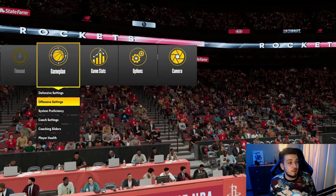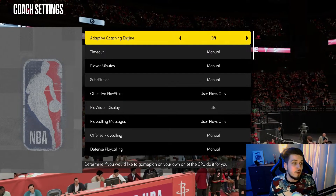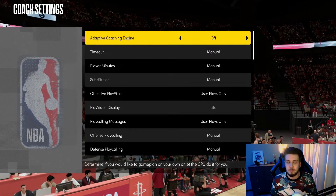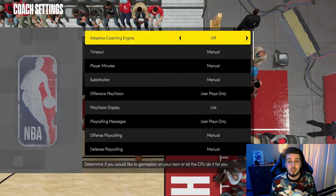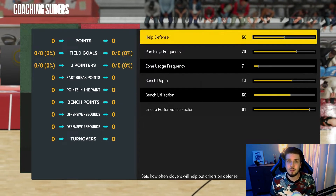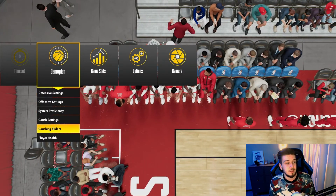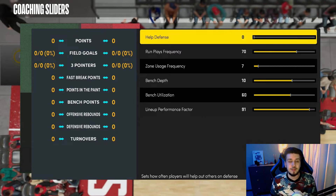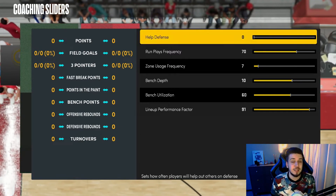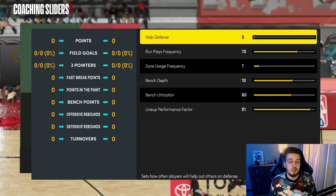The last important thing before going into every game: turn off the Adaptive Coach Engine — no matter which gen you're on, keep it off all the time. Otherwise the computer will switch everything on its own and it'll be completely out of your control. Additionally, go into Coaching Sliders and set your Help Defense all the way to zero. This is to make the computer move on its own as little as possible, because when the AI moves independently it just goes crazy and you have no idea what's happening.